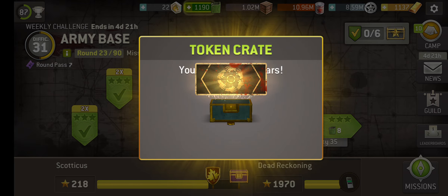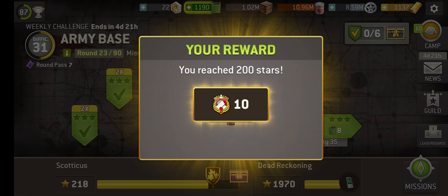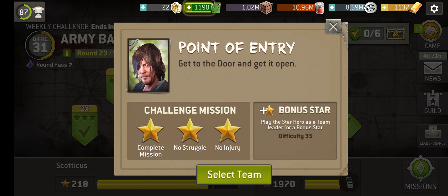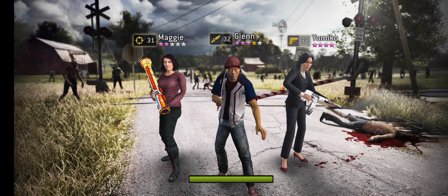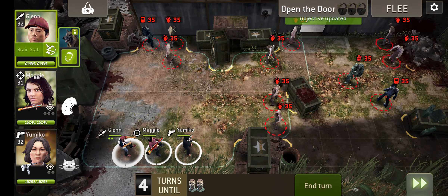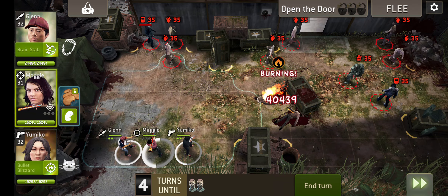Let's reap the rewards. Get to the door and get it open. Looks like we've got some exploding walkers and some armored walkers — good combo there. Armored walkers have lots and lots of health, but exploding walkers really take that away. I know this mission — this one can be a little tricky.